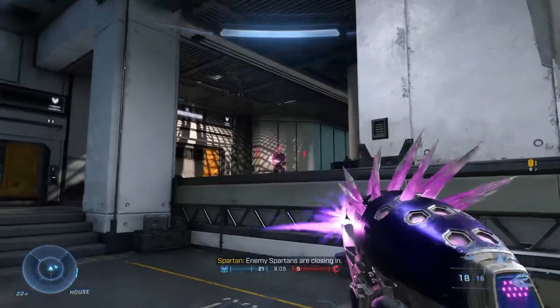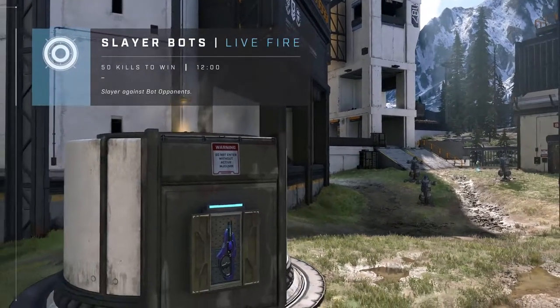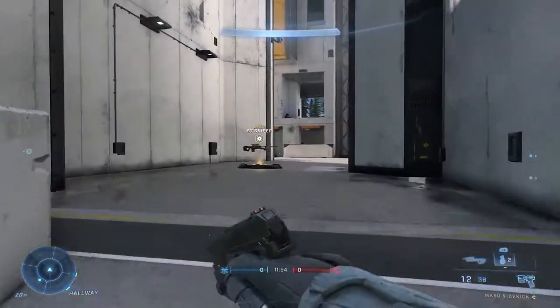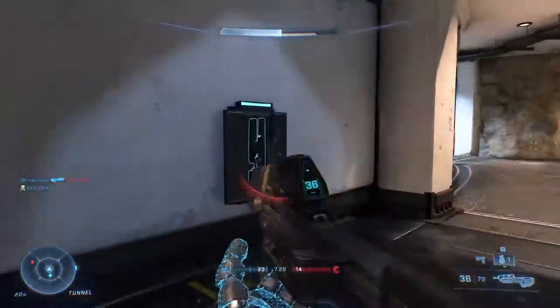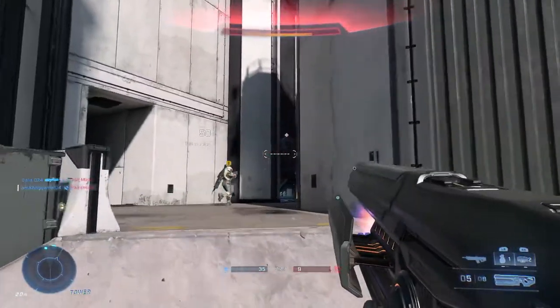Booting up the tech preview on my Xbox Series X, the main battlefield on day one starts with the Live Fire map. It's small with three lanes and an underground path through the center for close quarters — shotgun kills, grenade spamming, or bank shot kills with the new Heatwave.